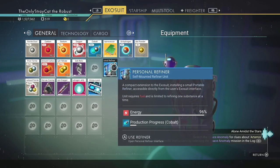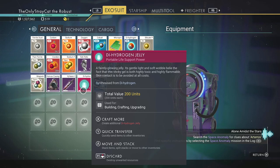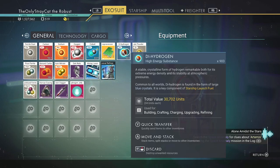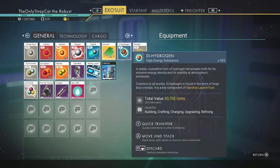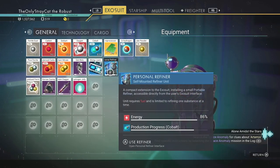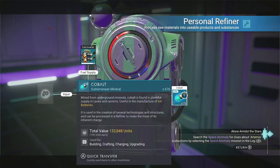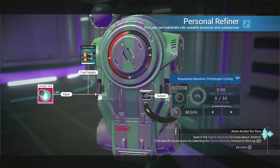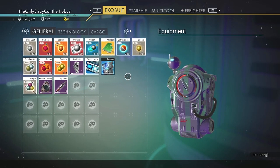I can just throw them in there to have them automatically transfer. It just un-ionizes the cobalt — that's fair, that's cool. Can I break that down into dihydrogen? Maybe, possibly. After this is done — yes, I can! It makes 50 each. That's pretty, pretty, pretty good.